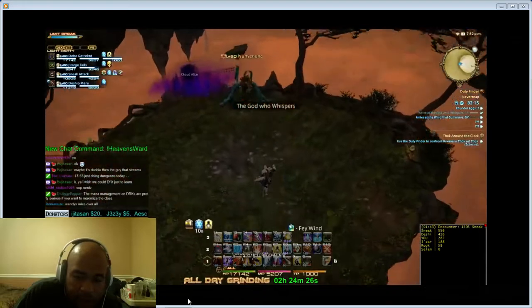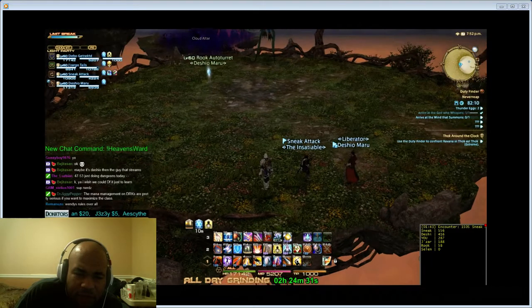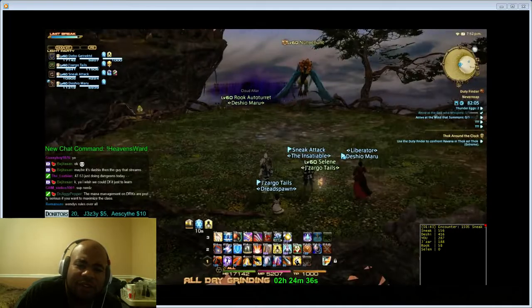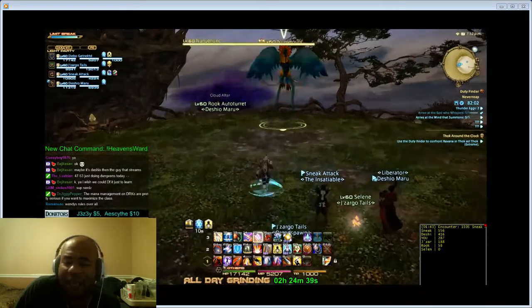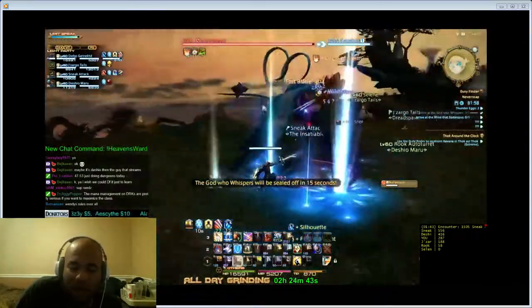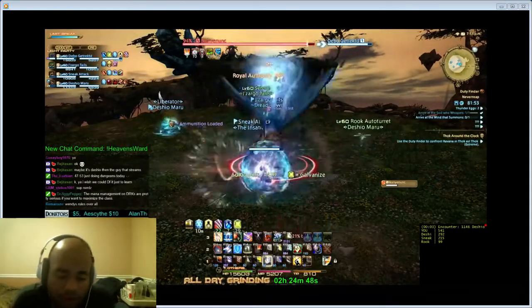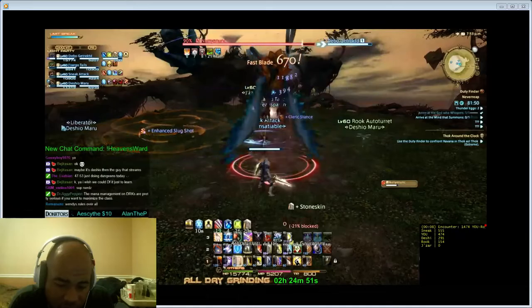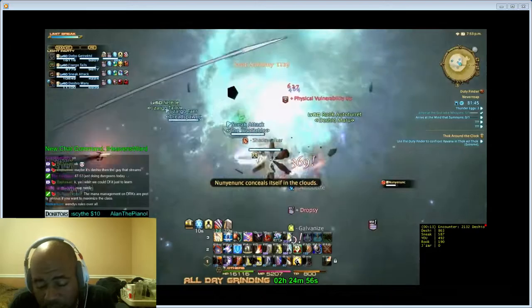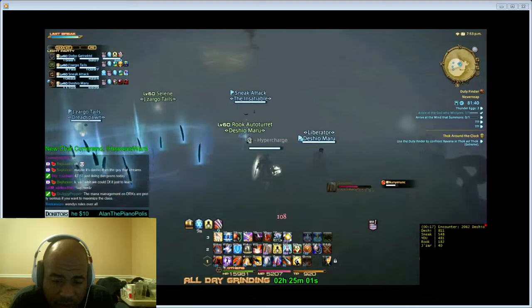The first boss is the giant bird creature — I'll probably butcher its name so we'll just call it the giant bird. This fight is pretty straightforward. On sword oath you'll be fine if you meet the item level requirements. Make sure you do a couple Rage of Halone combos before going into your Royal Authority combo, and get in some solid threat rotations before putting out the DPS.